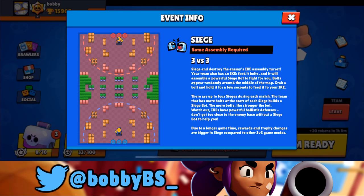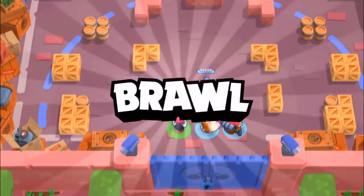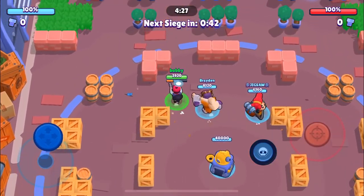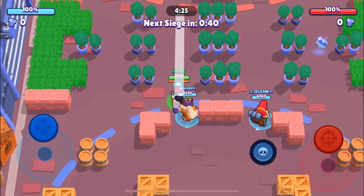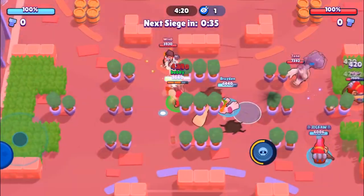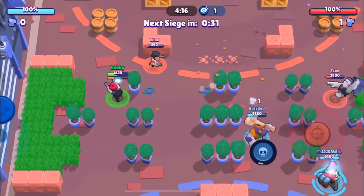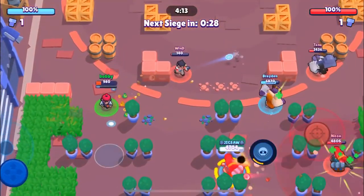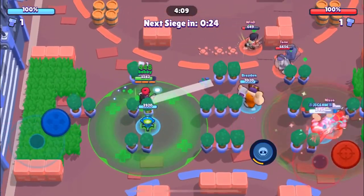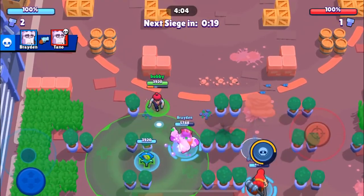Let's get into our first game. We're facing the exact same comp, so let's talk about why it's so commonly used. You're going to see the Pam, the Frank, and the Colt, and you'll be wondering why this comp is being run with so many walls. Basically the goal is just to break every single wall. You're usually going to be facing a Bull, a Barley, a Leon — something that's good with walls.